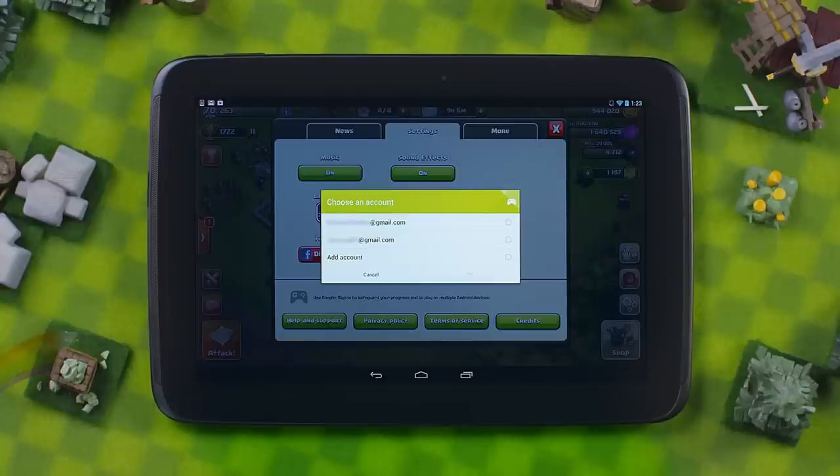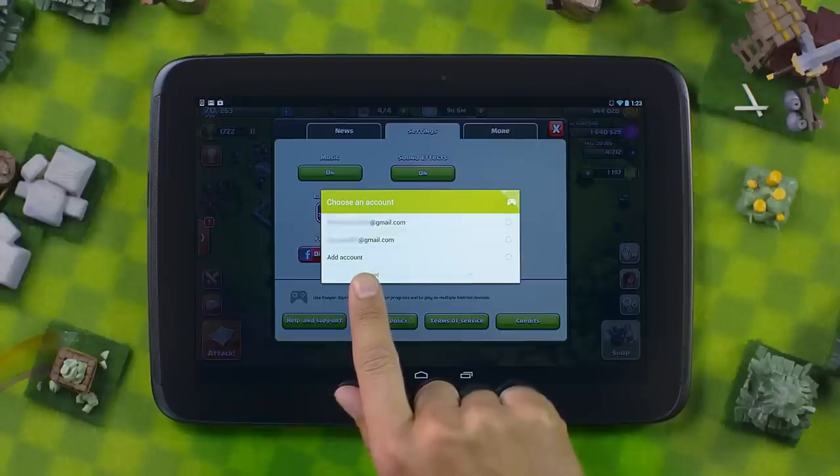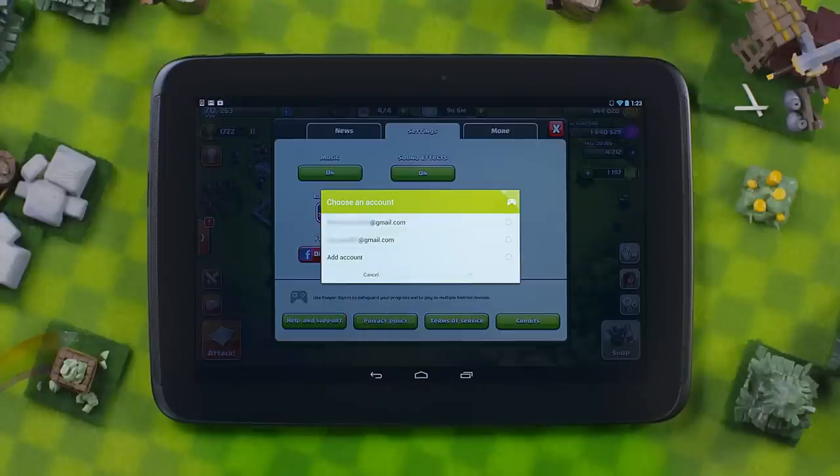Your village will permanently attach itself to the first Google Plus account you select that does not have a village attached to it. So to protect your village, create an account by tapping on Add Account and follow the steps required, or sign in to your already existing one. Make it happen, Chief!